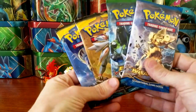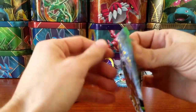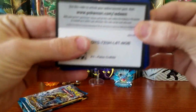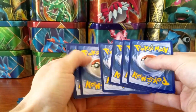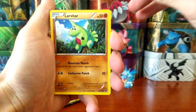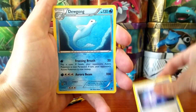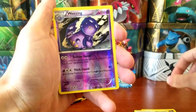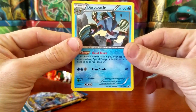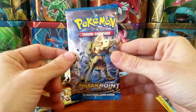We're gonna do Fates Collide, then Breakpoint, and finish with the brand new Sun and Moon set. Starting off with Fates Collide — see if we can get some Alakazam magic. There's the code for you guys. In our very first pack we're starting off with a Larvitar, a Diglett, a Spoink, a Riolu, a Solosis, a Bent Spoon, a Dewgong, an Energy Pouch, a reverse holo Wheezing which is an uncommon, and our rare is a Barbaracle — non-holographic.